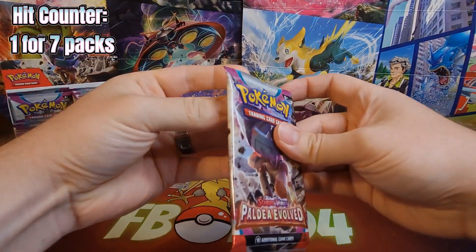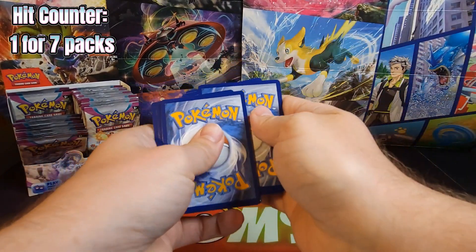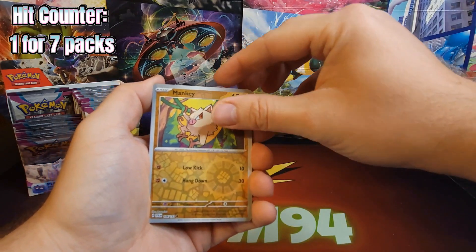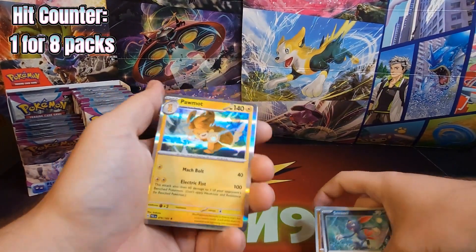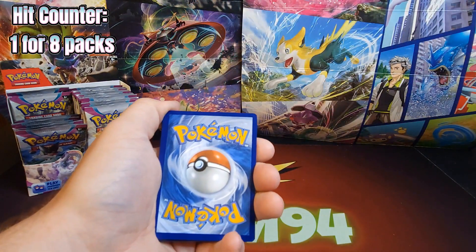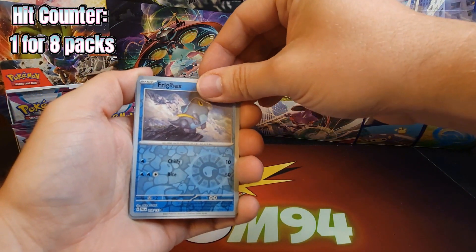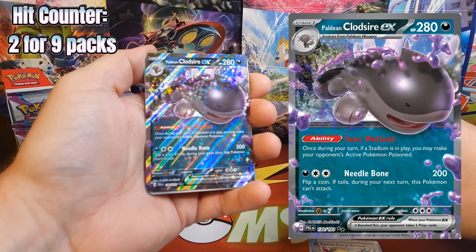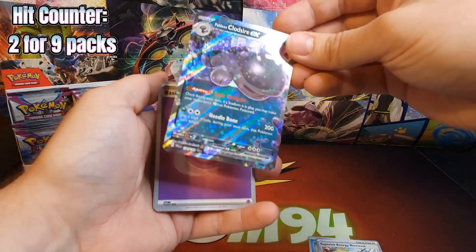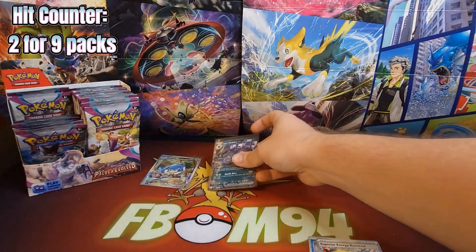First seven packs equals one hit. We got a Mankey and a Sneasel. Can we break the streak? No we cannot — Palmo. Let's see if we can get anything out of pack number nine. We got a Frigibax, and then Superior Energy Retrieval, and behind it — finally we get a Paldean Clodsire EX. Just an EX, but at least we finally broke the streak. Two for nine.